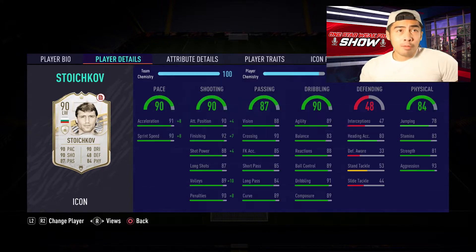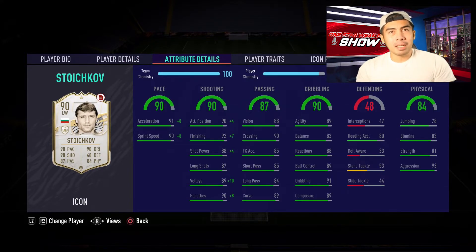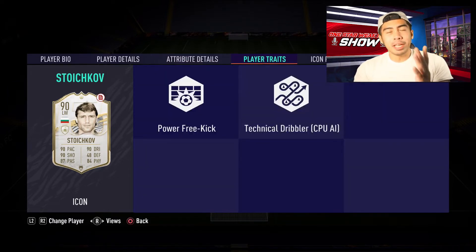I appreciate all you guys at home for watching this video. When you look at Storchkov, he looks like one of the best cards under 1.5 million coins on this game. When you look at everything you want out of an attacker, he has it — the pace is there, his shooting is absolutely insane, passing-wise he has CAM-like stats, dribbling-wise he looks very suited to the meta. And what really separates him from other cards is his physical: 81 strength is very good, but look at the 93 aggression — this guy is going to be terrorizing back lines. He has 83 stamina, decent jumping and heading accuracy as well. The only con is that he doesn't have any shooting traits, but because far post shots are OP on this game, I don't think it's going to be that big of an issue.